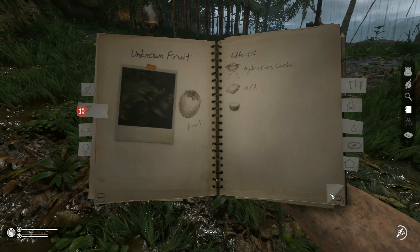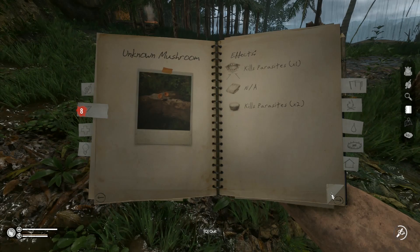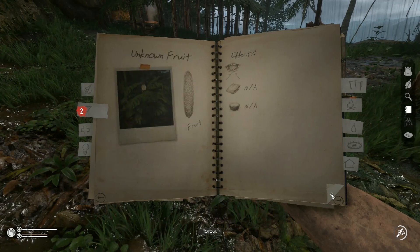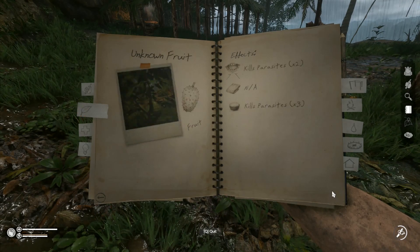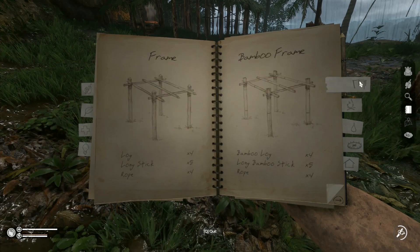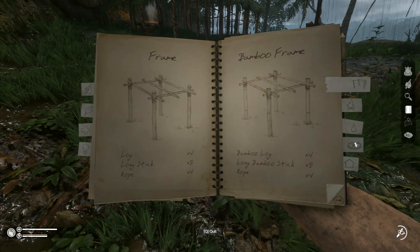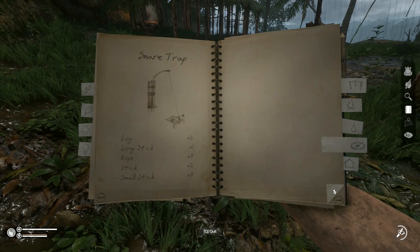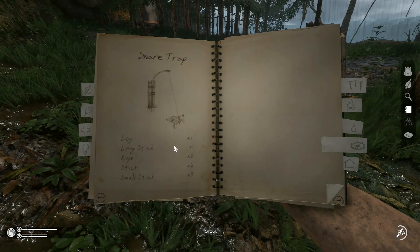We've got unknown herbs with calming effects, unknown fruit that hydrates and kills parasites, lots of unknown mushrooms, and more unknown fruit. Parasites are very easy to cure as long as we keep eating them — we could just drink from the river all the time and it's never going to harm us. We don't want the stick fish trap, it's the snare trap that we want.